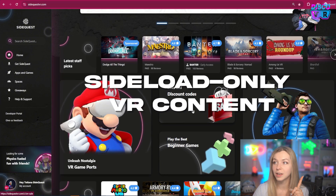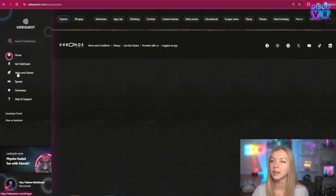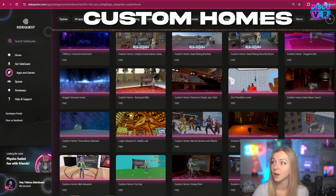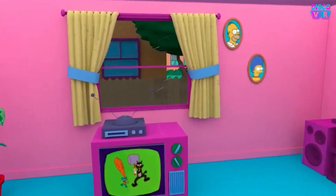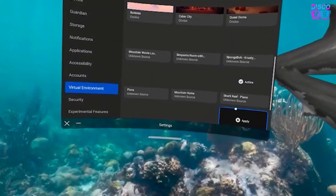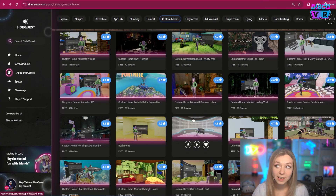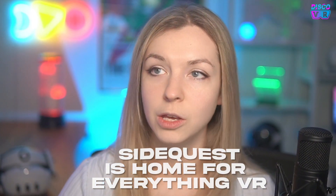There's also some awesome sideload-only content. The VR game ports are games that you can't just download on Meta — you need to sideload them onto your Quest, and for that you need SideQuest. Some other things you can sideload are really awesome custom homes. If you go to the custom homes category on SideQuestVR.com, you will see dozens of free custom homes that you can sideload onto your Quest and completely transform the way your home environment looks inside your VR headset. Custom homes is also something you need to sideload because you can't find it on Meta. Basically, it is a place for anything VR related — if you own a Quest headset, this should be your go-to website.